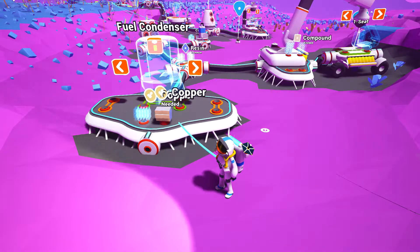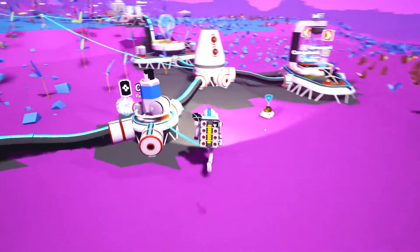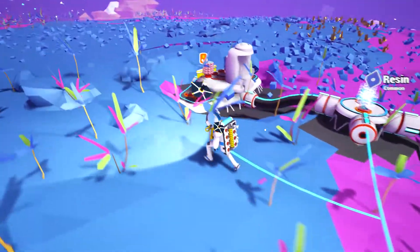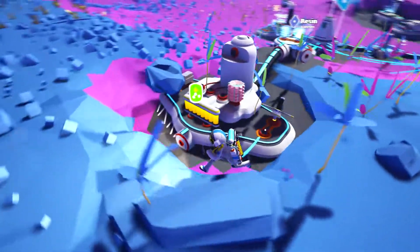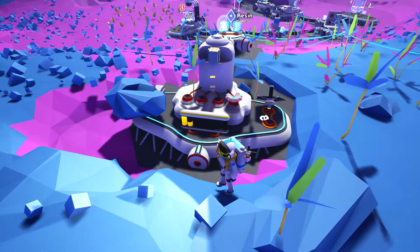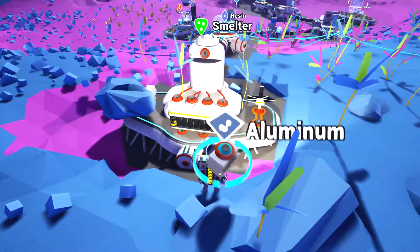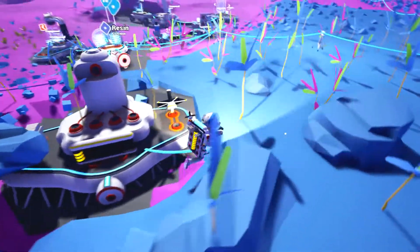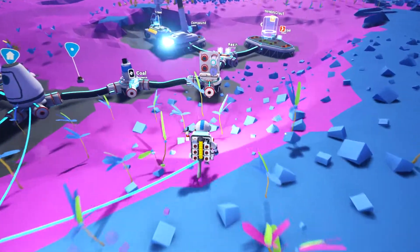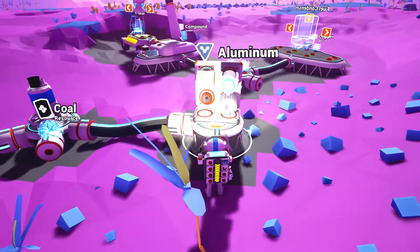Printer. I need more copper. I think — compound and copper. Do I have something over here? Yes, I can smelt something. Aluminium. I got some aluminum. That's nice. Let's put this aluminum there.